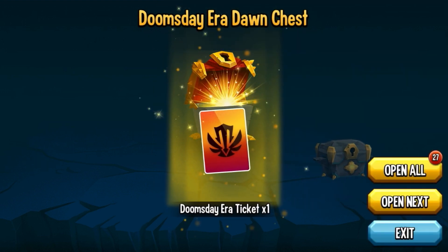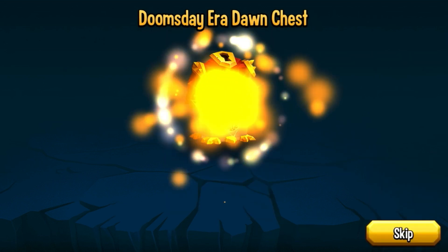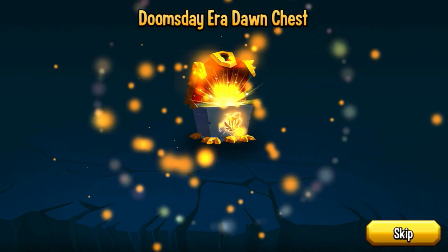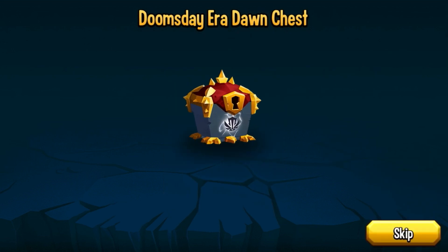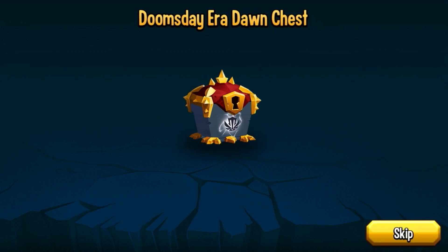Not bad — rune chest again. Nebula — you know, I'm not going to get that pissed off anymore since we got a legendary monster. Rune chests aren't that bad either; even level three or four runes can be crafted into better ones, so I'll take any kind. Same goes for nebula — we actually need it to make monsters stronger, so I shouldn't be complaining.